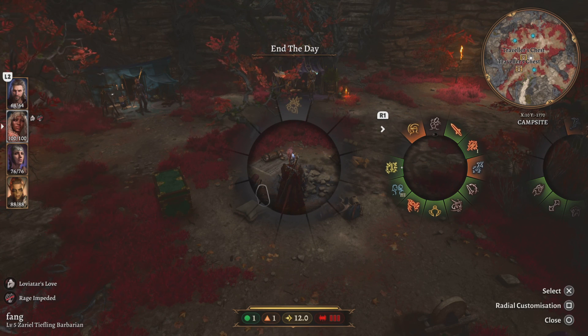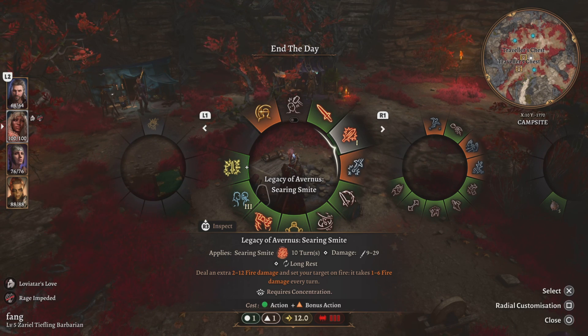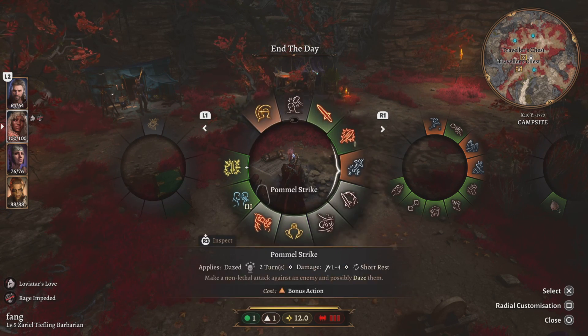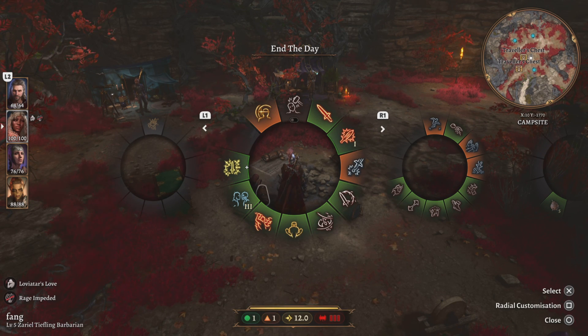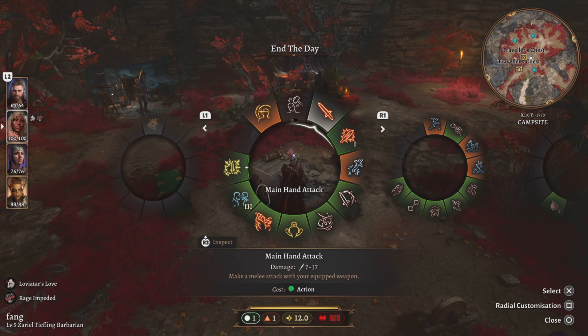Playing on PlayStation, go to your actions — you see searing smite, branding smite, reckless attack. You can use these, but eventually they go dark. At the bottom of the screen you'll see I have three axe counters. Once I use reckless attack three times, that's it. Searing smite — once I use it once, it's done. Branding smite disappears too. After that I just have regular attacking.